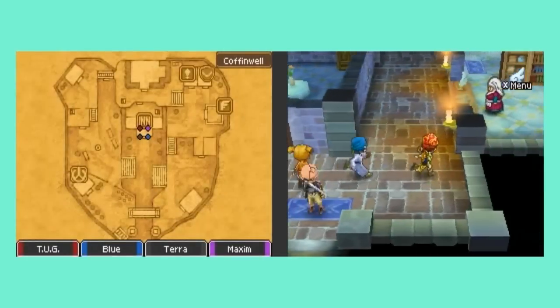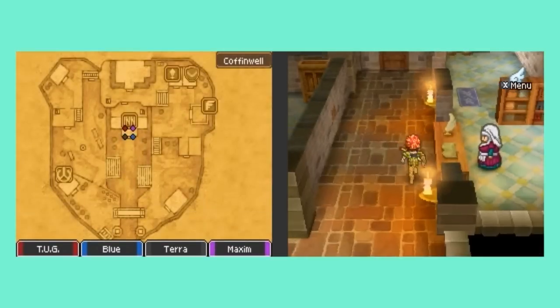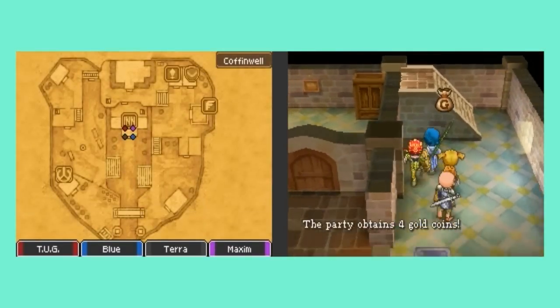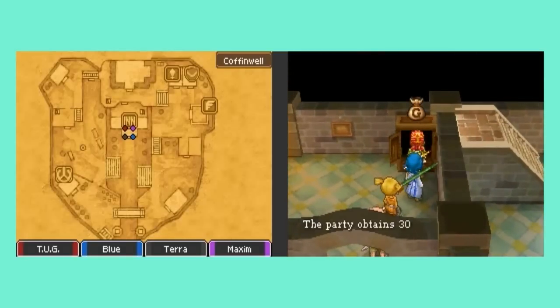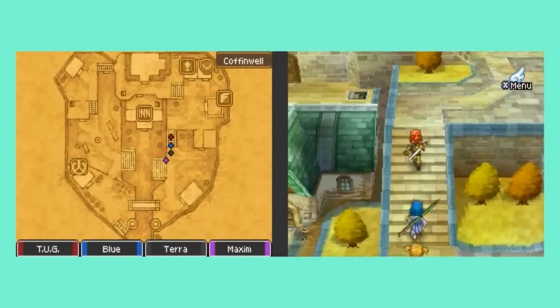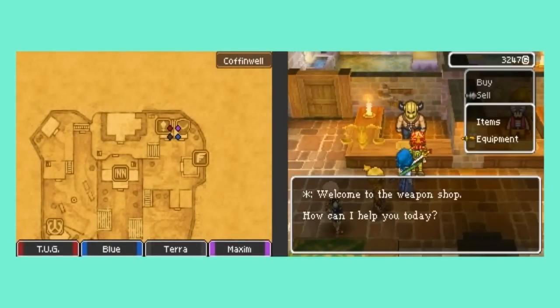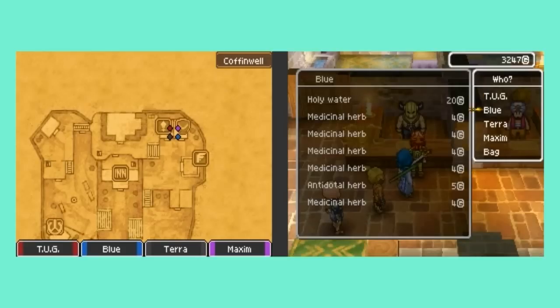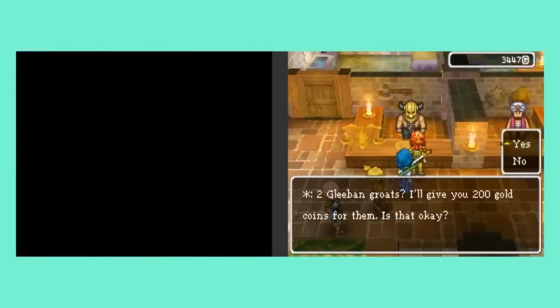I might as well heal up while I'm here. I've got quite a bit of gold, so I'm definitely planning on doing some equipment upgrades. Let's see if there are any hidden goodies here in Coffinwell. I think it's time to do a little shopping — let's hit the weapons store. Let's also get rid of some of the stuff we don't need. Can't sell the mini metals, can't sell my Gleban Groats and my Gleban Guinea.